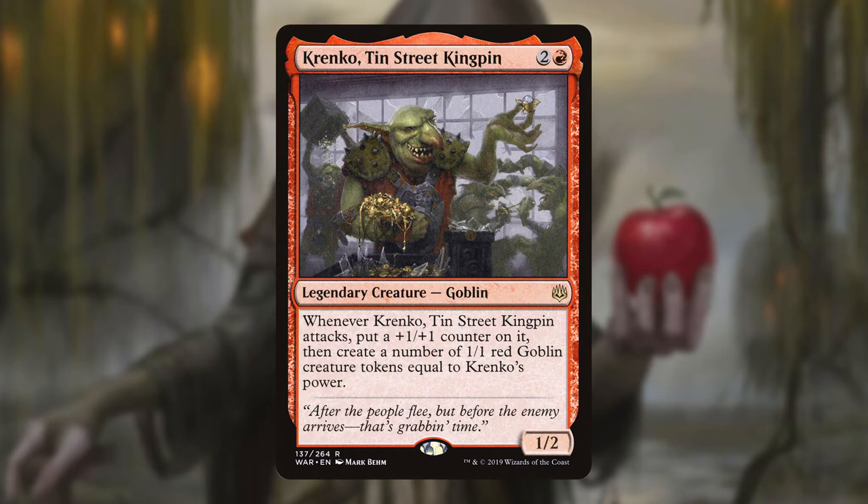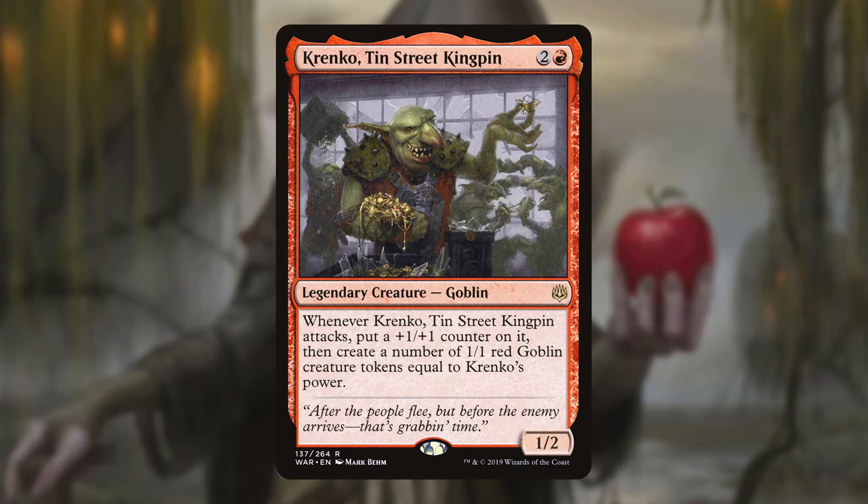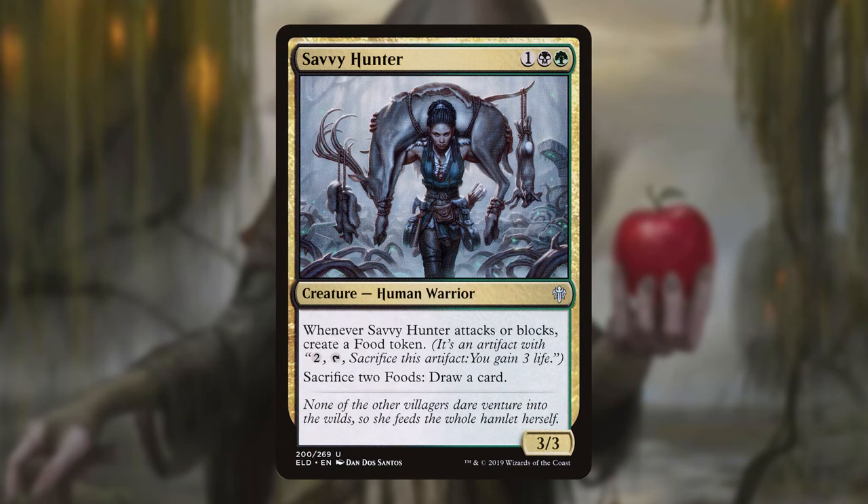Krenko, Tin Street Kingpin acts almost like a tiny Corvold but in reverse: by attacking he can give himself counters and generate Goblin tokens. The longer we can protect him the more Goblin tokens we generate, and the happier Corvold becomes — I do hear that Jund dragons really like Goblins.